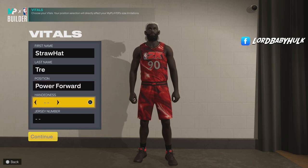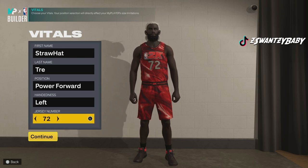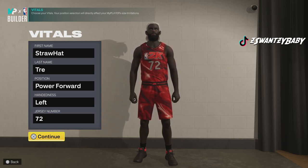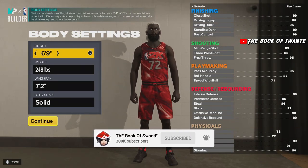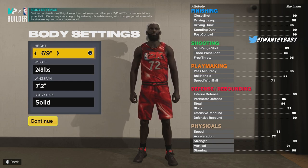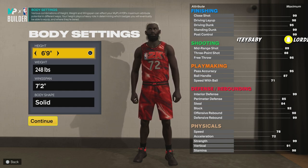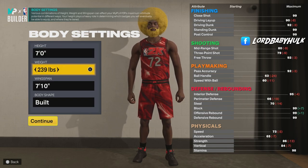We're gonna make a power forward — Letty, Mr. 72. Y'all let me know if y'all know what Mr. 72 means. Also, I need teammates — if any of y'all have an 80-plus on current gen or next gen, hit me up on Twitter. And you can make this build on current gen too, but you might have to alter the wingspan slightly.